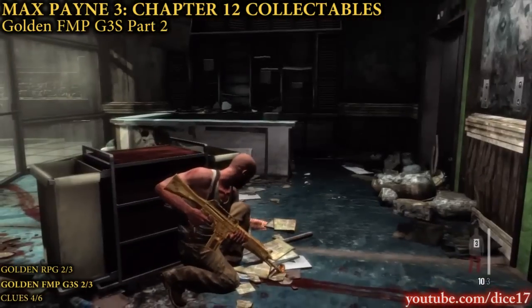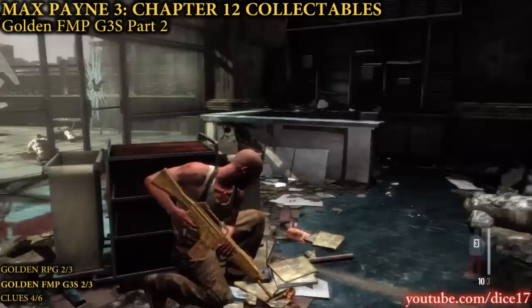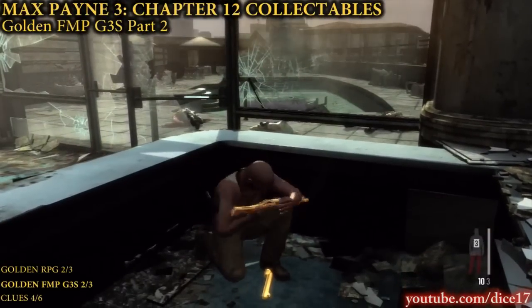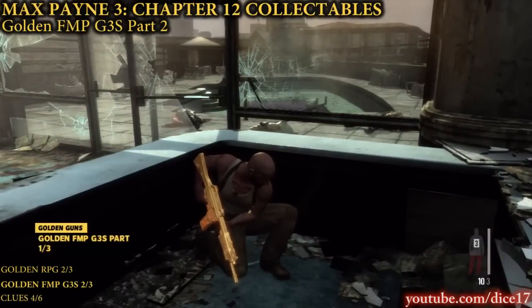After the scene where you free the hostages and Serrano, you will come up onto the next room and hide behind the service cart. Go to the counter on the right and you will find the second part of the golden FMP G3S.